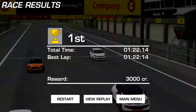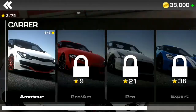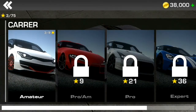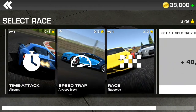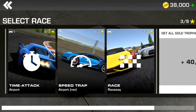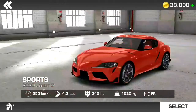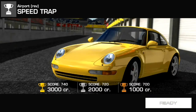We're clicking next and heading to the garage. You can see our credits on the right-hand side. We're under Amateur still and need to unlock other rounds. Here you've got different modes: time attack, speed, trap race — all the different modes you can do. There's a lot to do here and a new car available too.